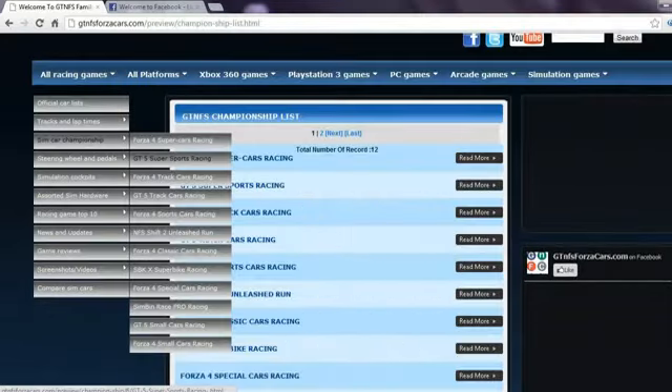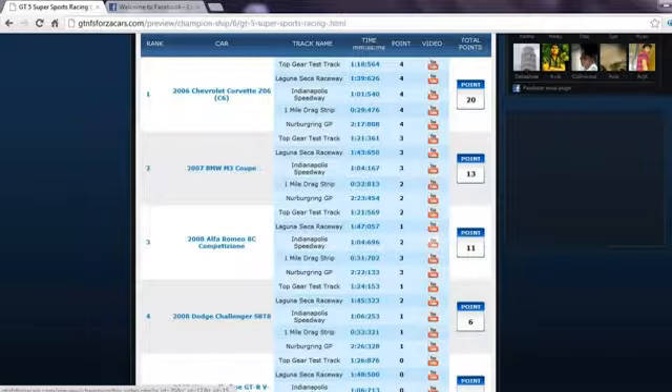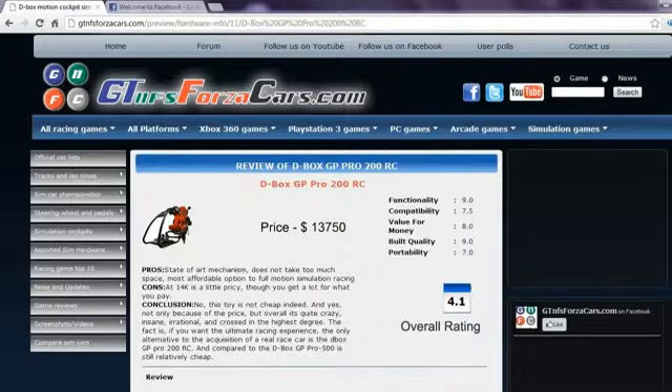You can also find sim car championships divided into different sim car classes, in which we rank the cars based upon their performance on 4, 5, or 6 different racing circuits. For every circuit a car gets some points, and the sum of the total points from all tracks decides its rank and championship points.